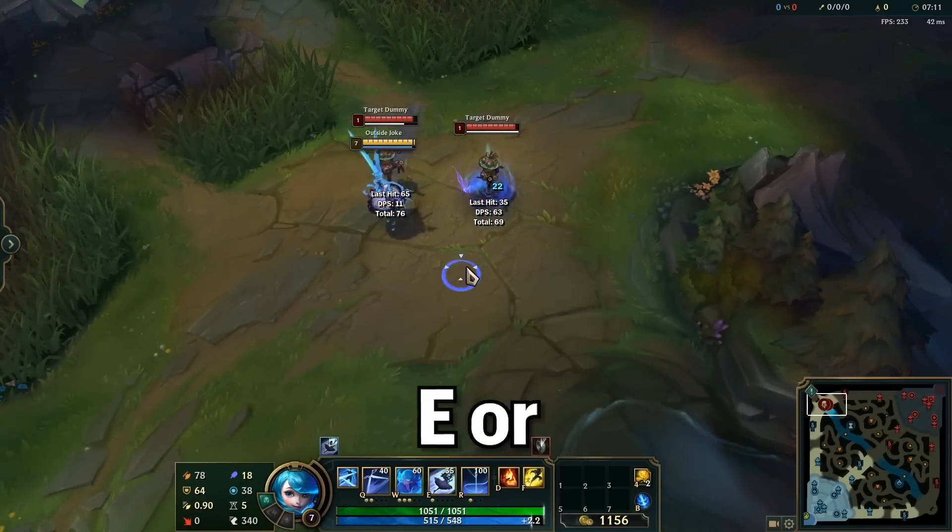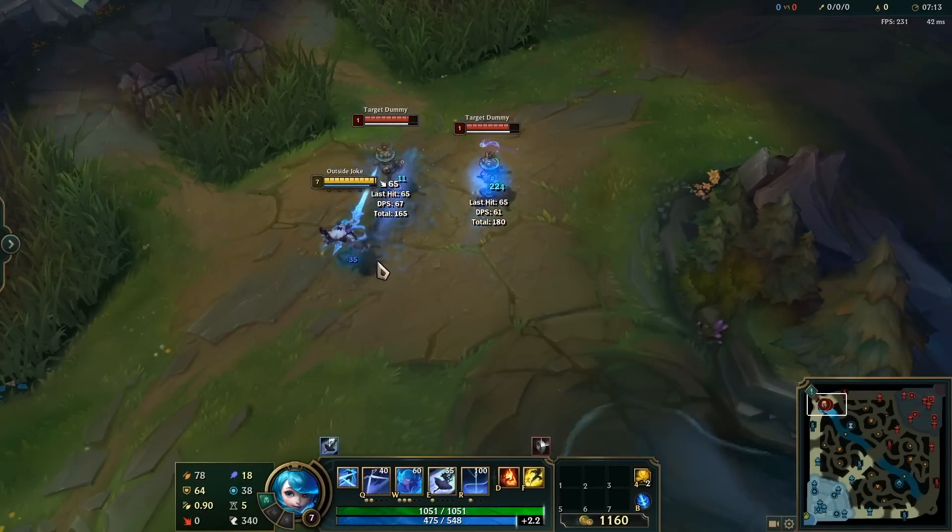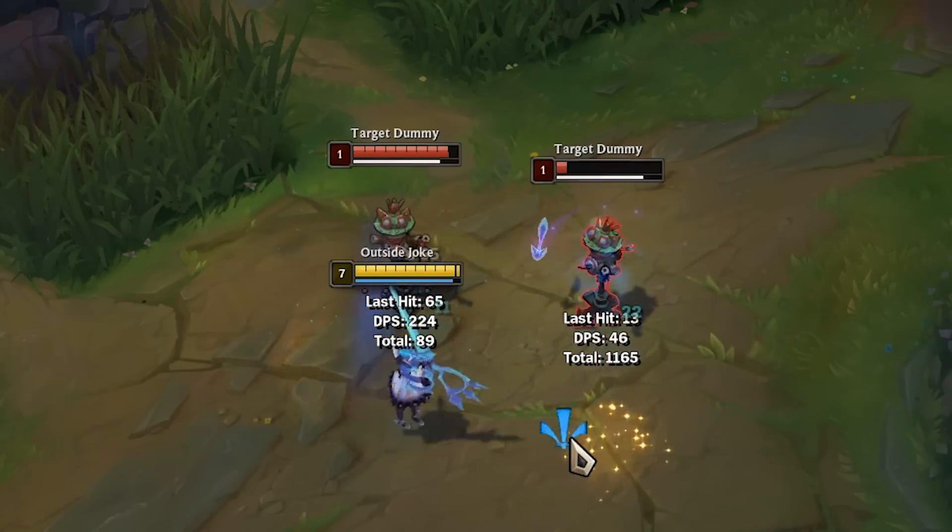When playing Gwen, did you know that you can E or flash during the middle of her Q animation? This means it's really easy to switch targets mid-fight.